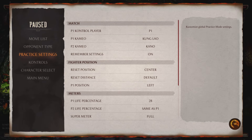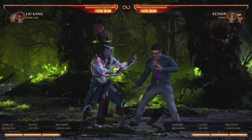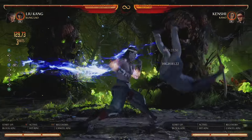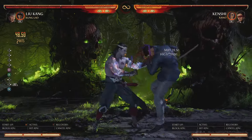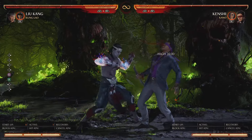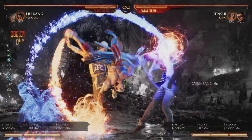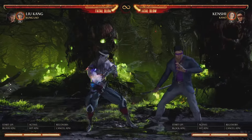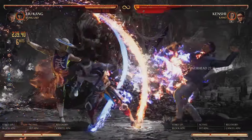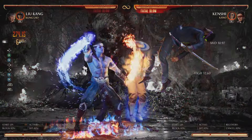Now fatal blow combos — very straightforward. Get any hit confirm, like one-two, into back-forward-three amp launcher, then back-two-three, and then three-three into fatal blow. Important: only three-three — not three-three-three — before the fatal blow, otherwise it drops. Three-three into fatal: boom.